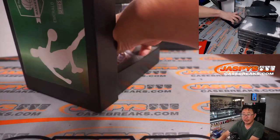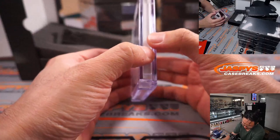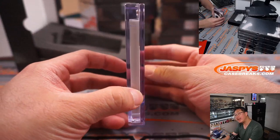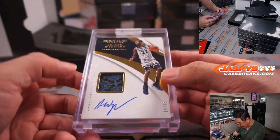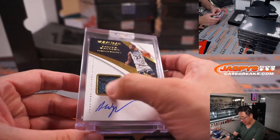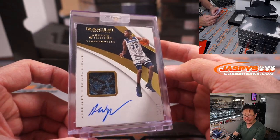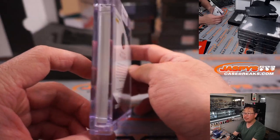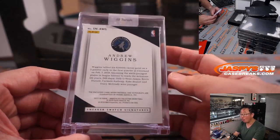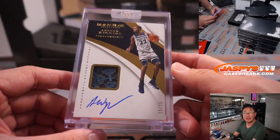Next card — a thick one. From Immaculate Basketball, Sneaker Swatch Signature — it's a piece of his shoe. Andrew Wiggins, 19 out of 25. All-star now. That's pretty cool. That is for Barry in Minnesota.